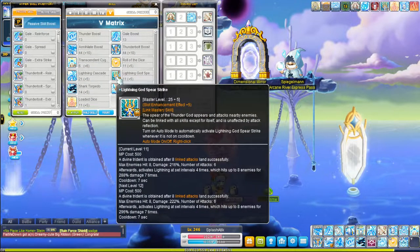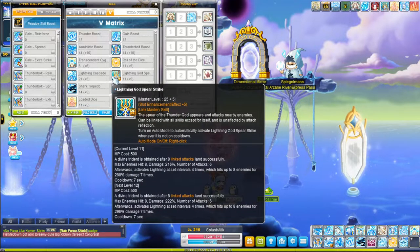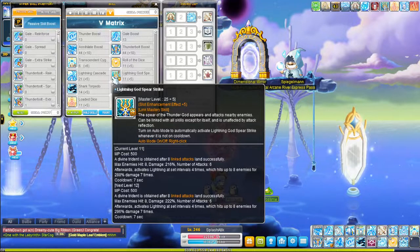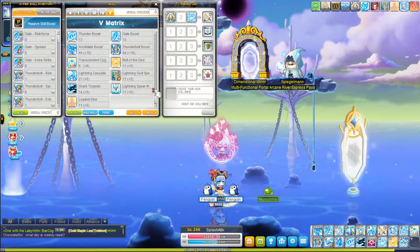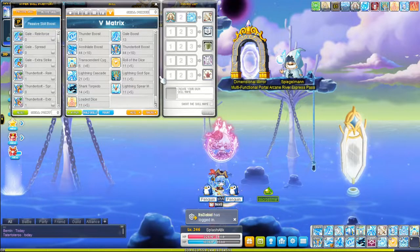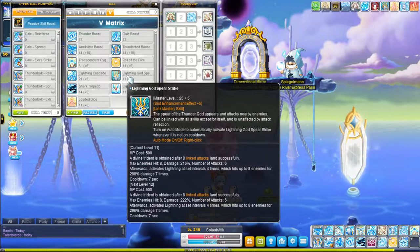In terms of fifth job changes, the only thing they changed was Lightning God Spear, which is really nice. Before, you would combo abilities together and it would just randomly drop the spear anywhere. Now you can actually manually place it by right-clicking — auto or manual — so if you're clearing out golems in a boss like Lucid and it would waste the lightning spear, that's no longer an issue. That's a really good quality of life update.